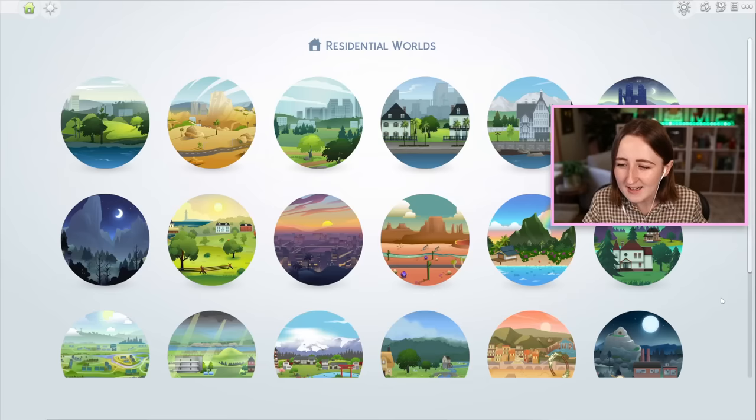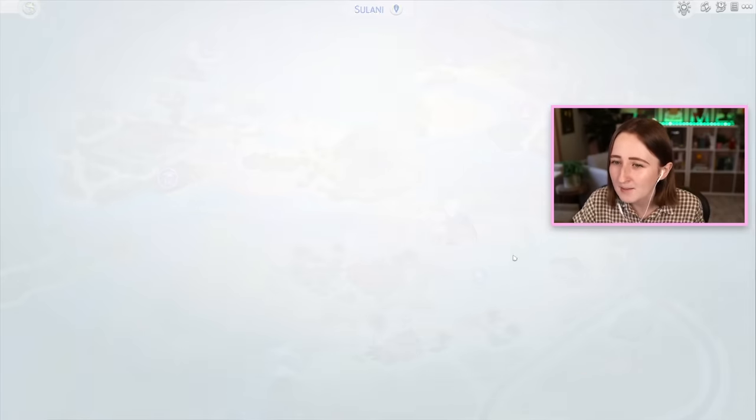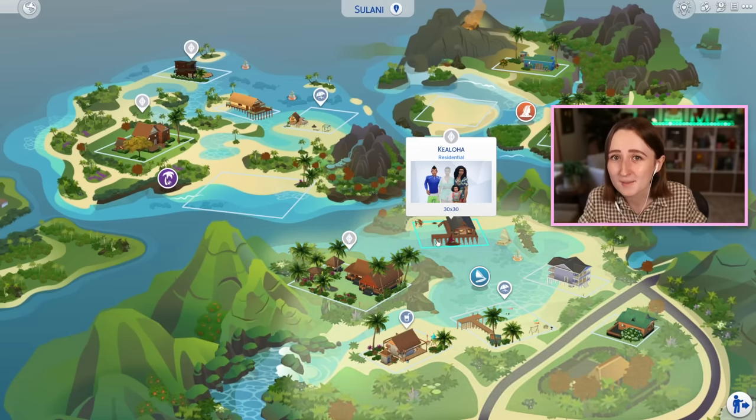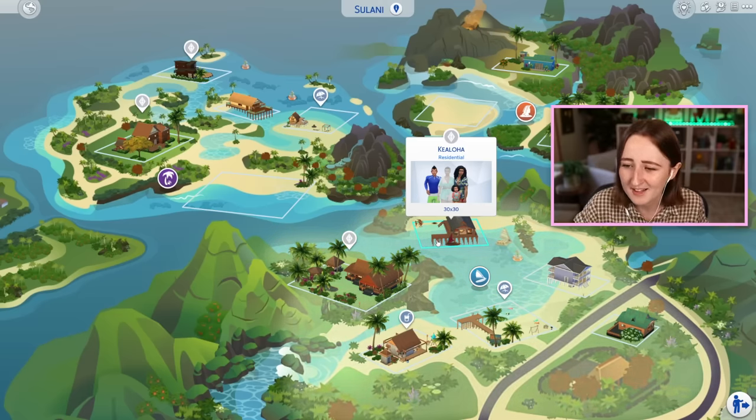I don't really know how this is gonna go, and I feel like it's probably gonna be a lot harder than we think, so we're gonna need to go into this with a plan. I'm thinking we might build in Sulani because this world is very unique compared to the base game ones. Building on the water should make it easier to use less base game stuff, plus we won't have any yard to landscape — and the base game bushes are kind of staples to me with landscaping.